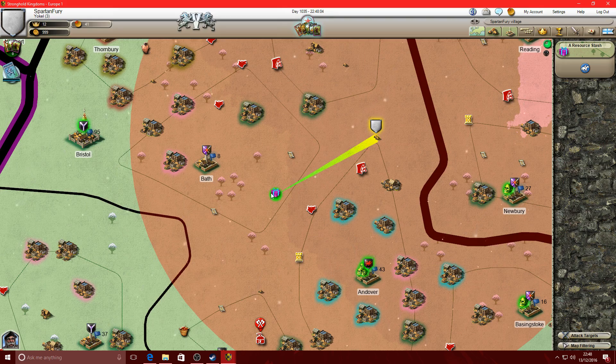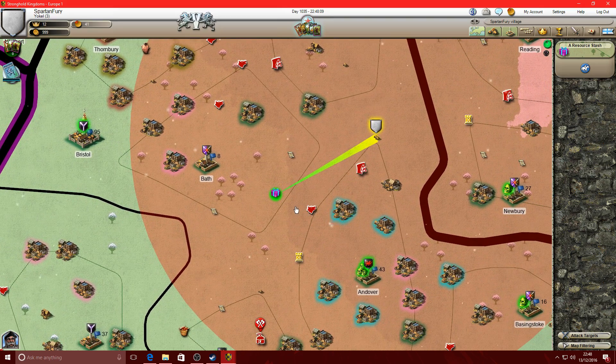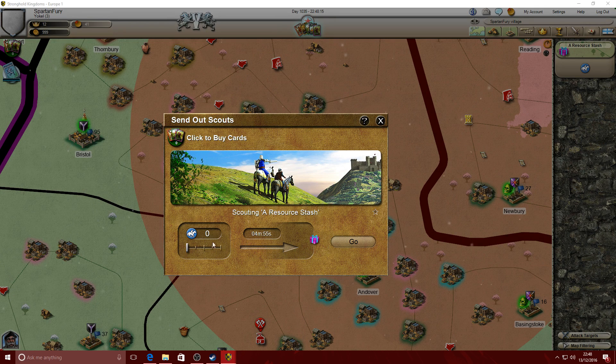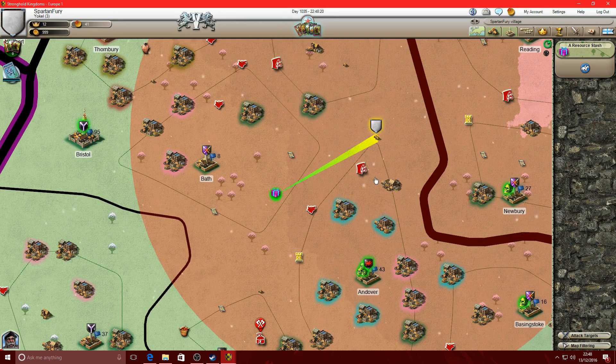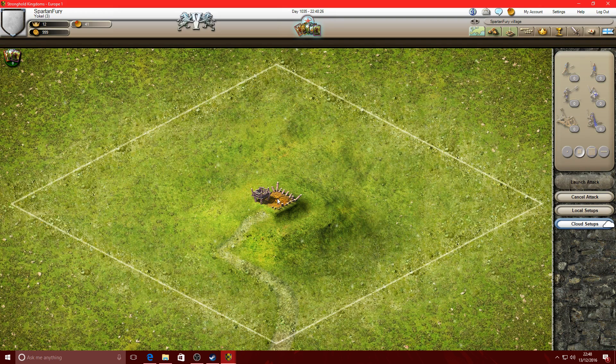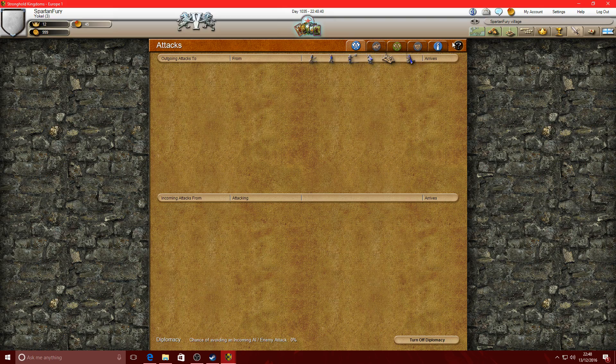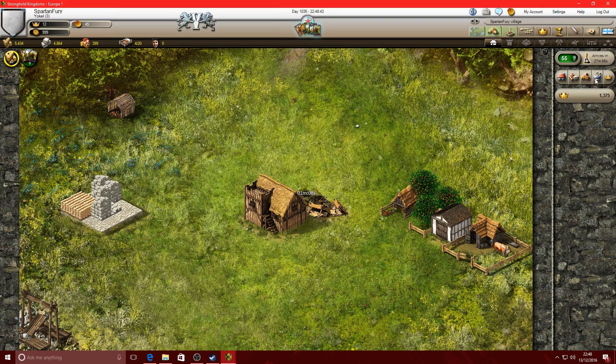We've got a couple of minutes to mess about - right-click. What's this? A resource stash - scout the stash. I've got no scouts. What's that - a bandit camp. Attack - I've got no people to attack it with. Pointless. It's just about building yourself up and going from there.